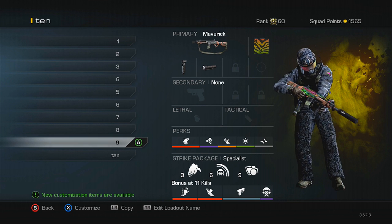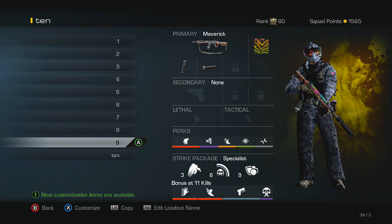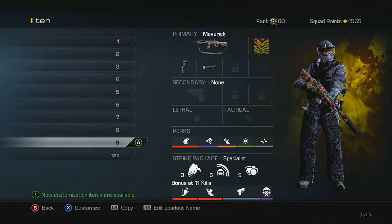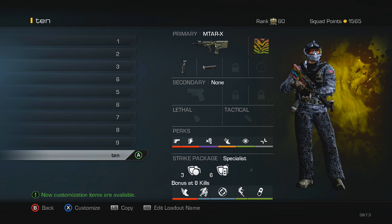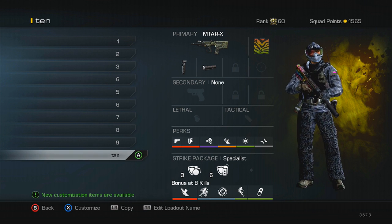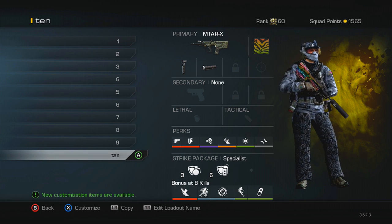Next we have the Maverick — a freaking amazing gun. I have over 10 chem strikes with it, which isn't that many compared to my other weapons since I don't use it as often, but every time I do I seem to pull out a decent gameplay. Definitely try out this class setup — it's a little different from my others but it's great. Last but not least is the MTAR — the perks are pretty much the same as all my other SMG class setups, but it's still a monster of an SMG, and it looks even better with the spectrum camo.